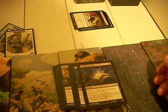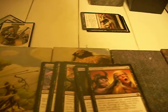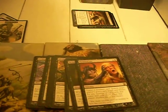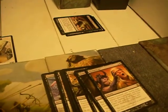Instill Infection — it's alright. Put a -1/-1 counter on a creature and draw a card. It's okay. Memoricide would be better if it were cheaper to cast. At 4 mana, being able to name a card and search your opponent's graveyard, hand, and library for all copies of that card and exile them — well, non-land card — if it were cheaper to cast it would be a hell of a lot better.